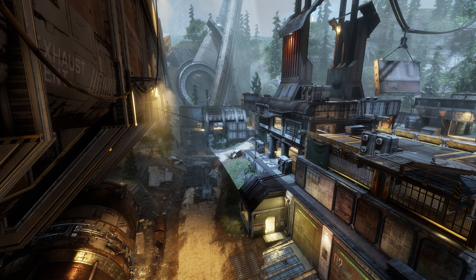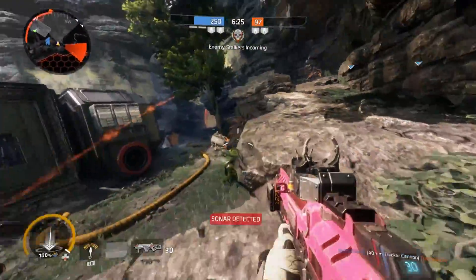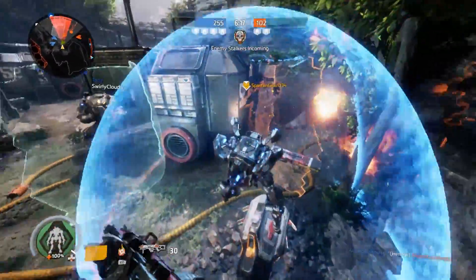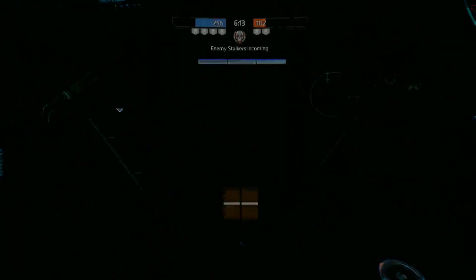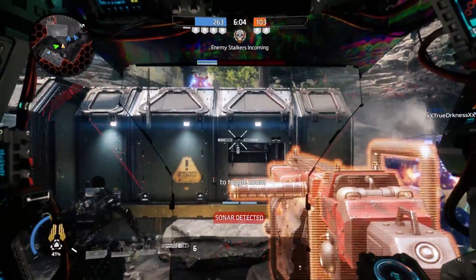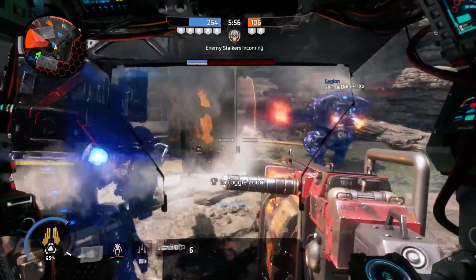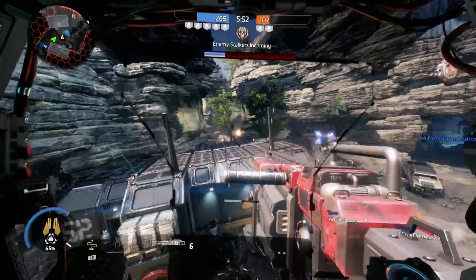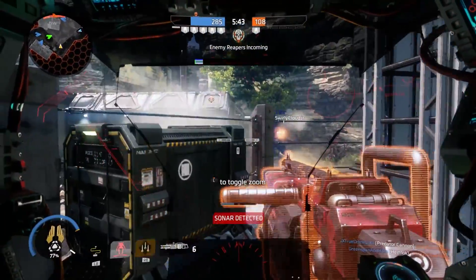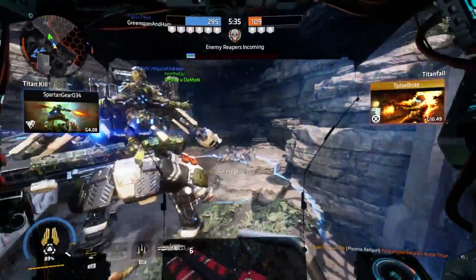We're also getting a map update to Crash Site. To quote Respawn verbatim: 'We've worked on a collision pass for Crash Site, fixing around 100 instances of getting bumped, bonked, stuck, or tripped up. We've also added 8 zip lines to get around the map faster and a few more wall running locations. Nessie did indeed approve these changes.' I'm really excited about this. Zip lines, when intelligently used, are a great way to initiate advanced wall runs and slide hops. Crash Site always had a good layout but lacked mobility, creating unnecessary choke points and encouraging lazy play. Hopefully this map update changes that.